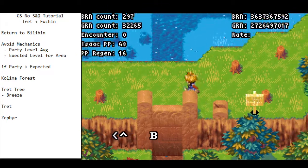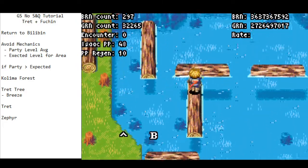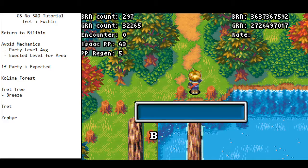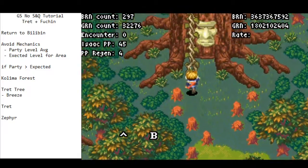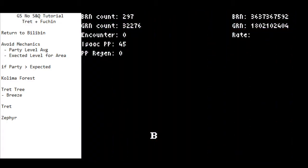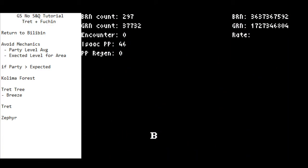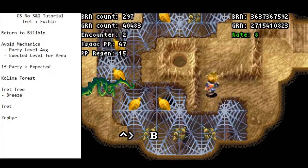I'm going to flip the switch, and just before I leave this room I'm going to cast Avoid — mostly to minimize the encounter in Tret rather than in Kolima. It's highly unlikely you get an encounter in this stretch of the dungeon, but putting Avoid on at this point minimizes encounters for Tret. Notice how I'm not generating any encounter here — this is fine. I will start to generate encounters in this room because the average level expected for the area has gone up a little bit and now I'm below that threshold. That just helps minimize the encounters in Tret.